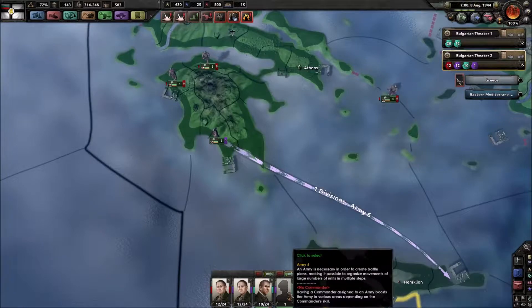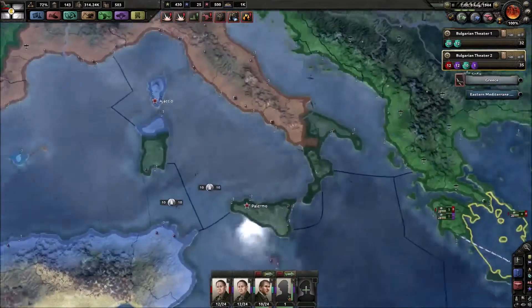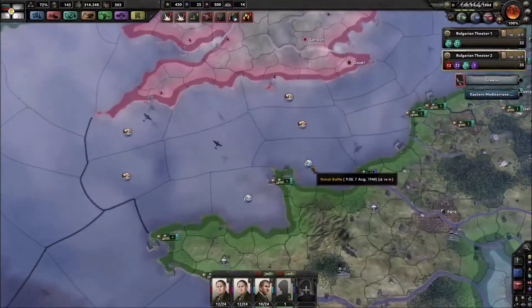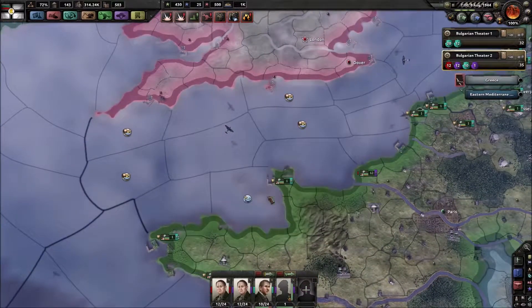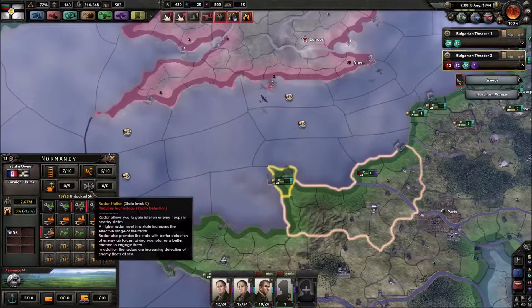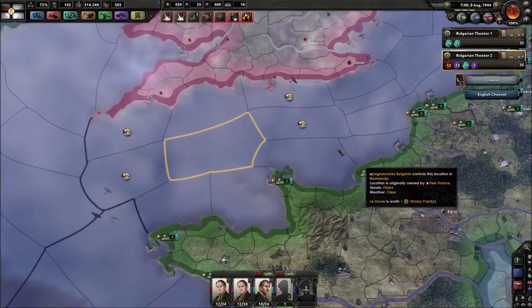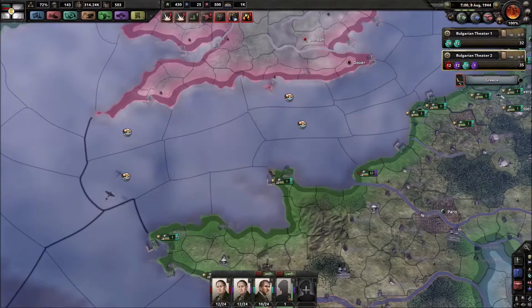I also prepared a little naval invasion here. I don't think it can fire because we have no intel. That reminds me - I believe if we put up a radar station... no, we don't have radar, so we should research radar. Because if we pull that out, that should give us intel.